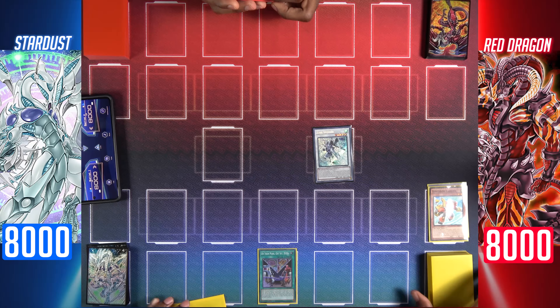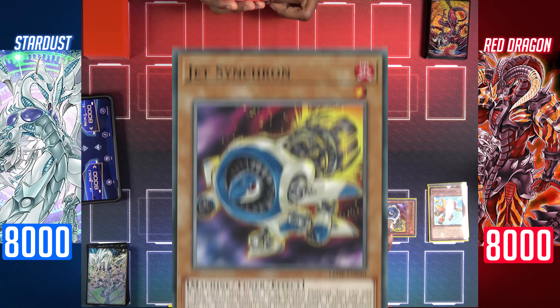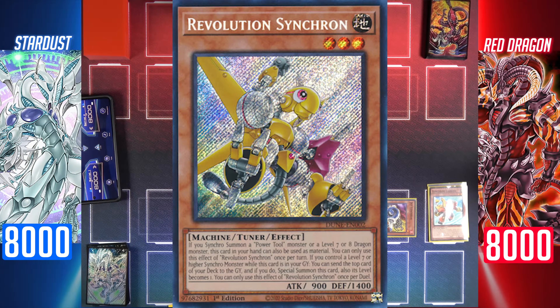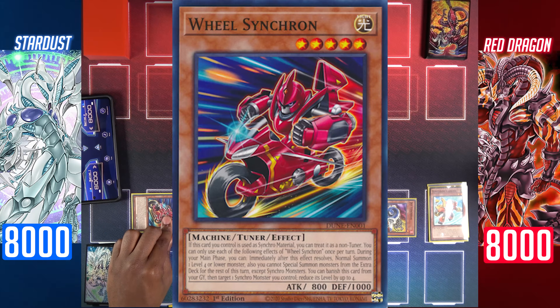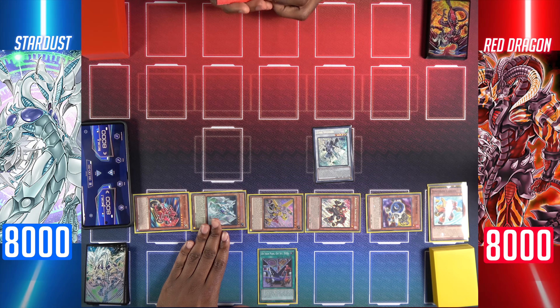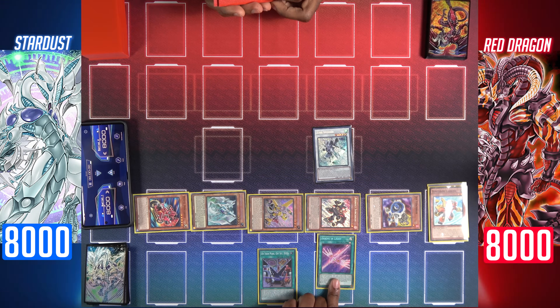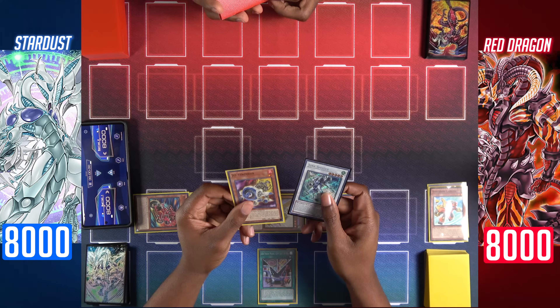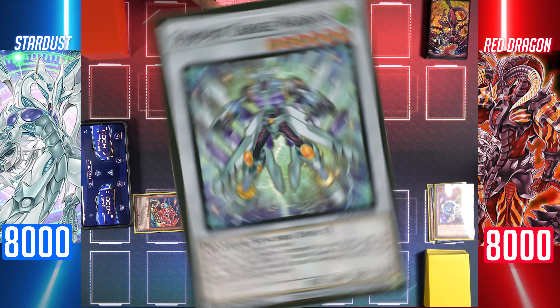Activate Junk Speeder's effect to special summon Jet Synchron, Assault Synchron, Revolution Synchron, Stardust Synchron, and Wheel Synchron. I'll activate Stardust Synchron's effect to search for Arrive in Light and add it to my hand. Synchro summon Jet Synchron and Junk Speeder for level 6.